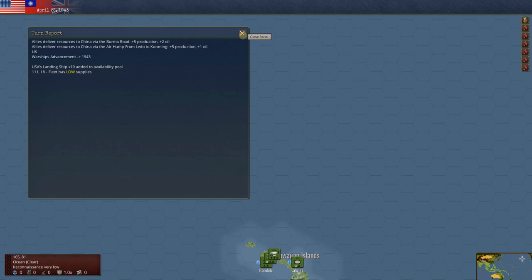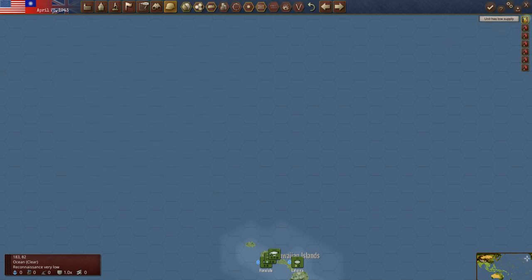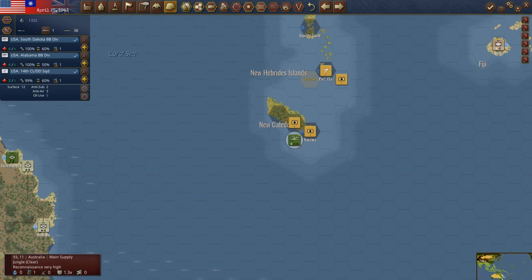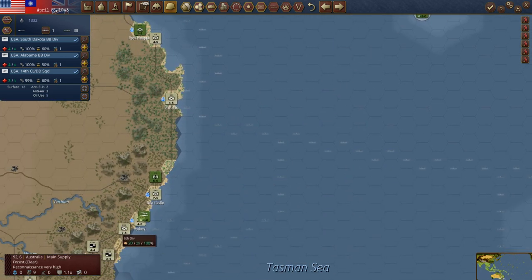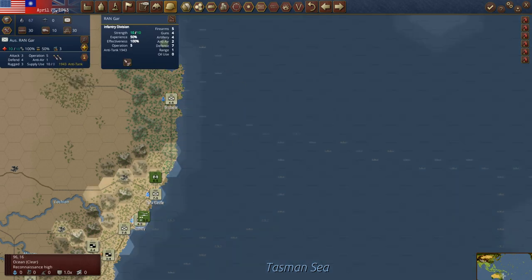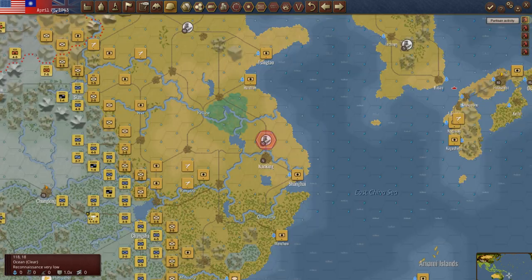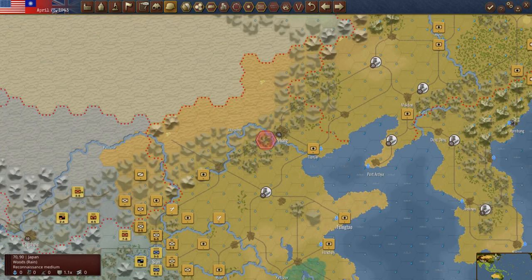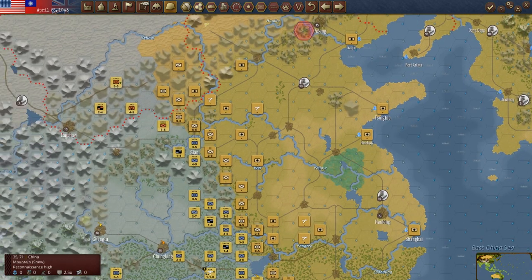Fleet has low supply — we'll have to go see which one that is. This is the one out by Nomaya; this just isn't working, our interdiction out here in this port. We'll just bring it back in, get it a little more supply. Then we had partisans operating out in the Chinese countryside, just outside of Peking there.